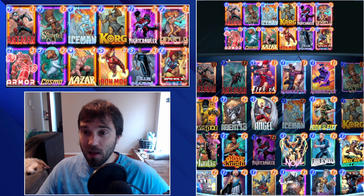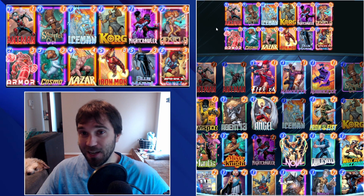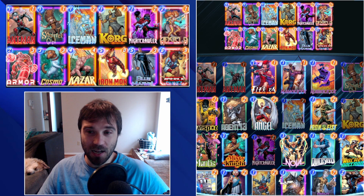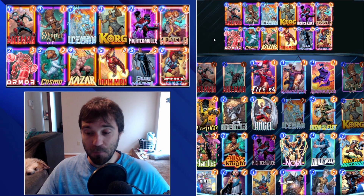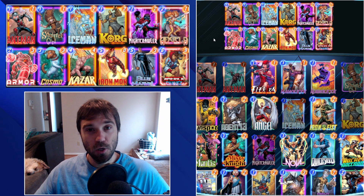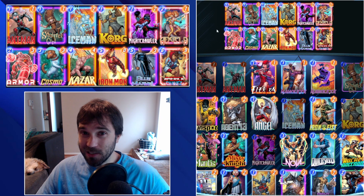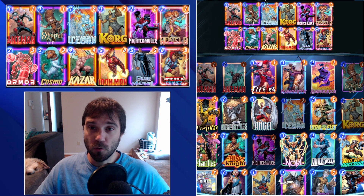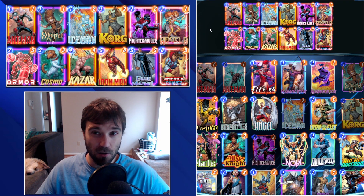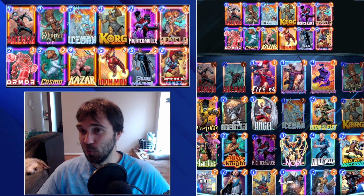This deck can hold its own against some Pool 3 decks. You can counter big Black Panther decks and strong minion pushes. If they're doing a destruction or arrow displacement, you counter that with Cosmo. If they're running an ongoing deck like a high-rolling Patriot deck, you'll need to retreat. But that's more of a Pool 3 concern — let's focus on the Pool 2 build.